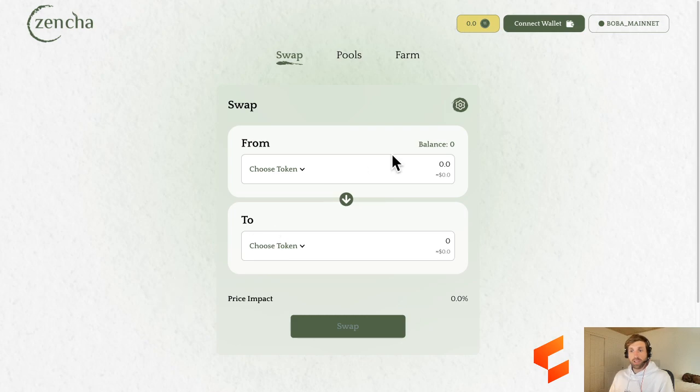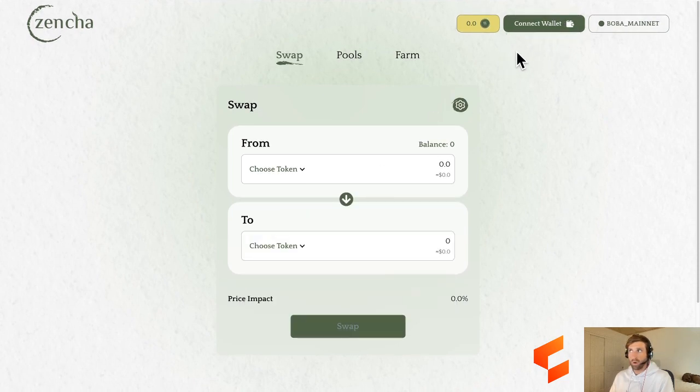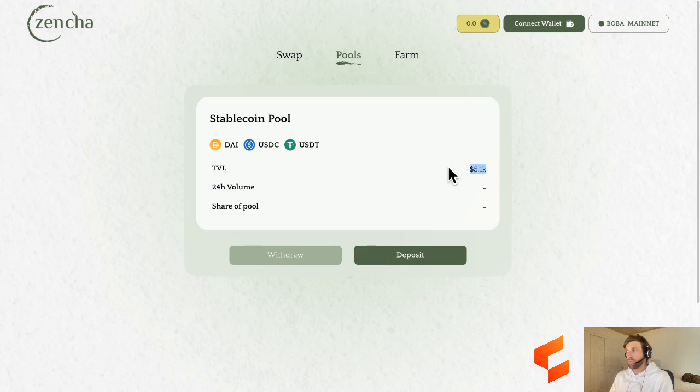Here is Zencha Finance - you can see it's a pretty clean little DEX. We've got stablecoins to trade: DAI, USDC, and USDT. We could connect our wallet with the Boba mainnet. The pools right now only have like $5,000 on the Boba network at the moment, so really really low TVL. And if we go to farming, rewards are coming soon.